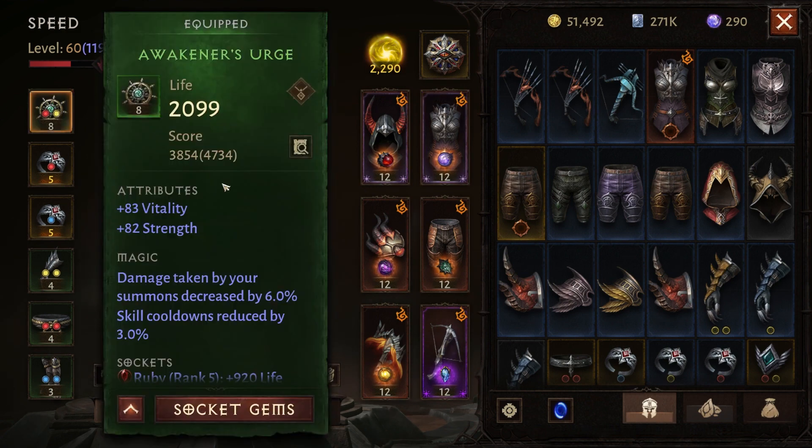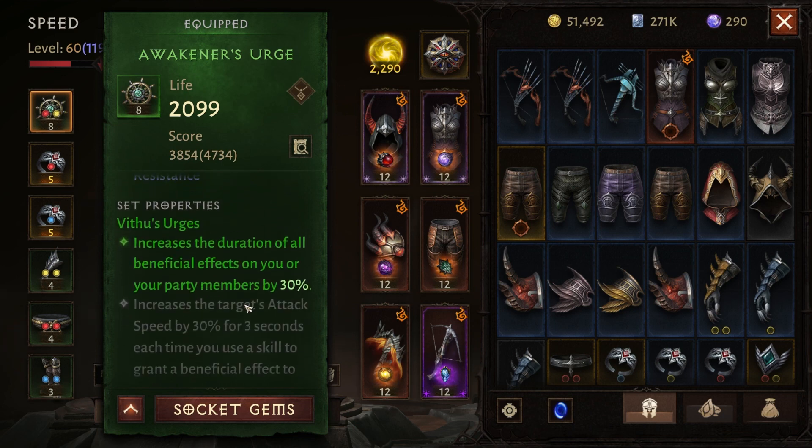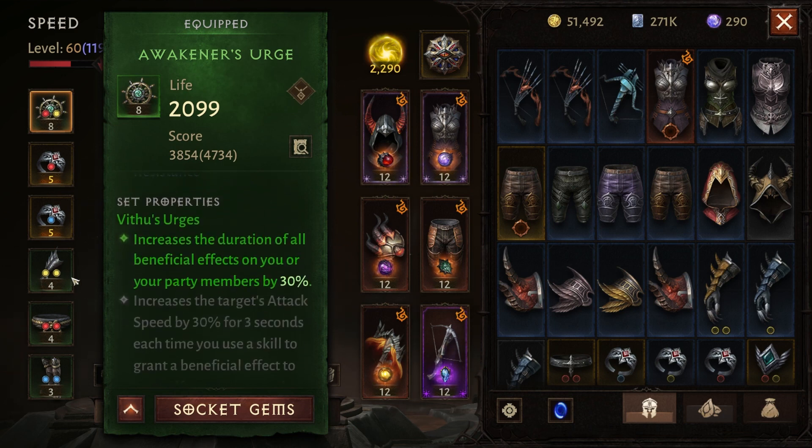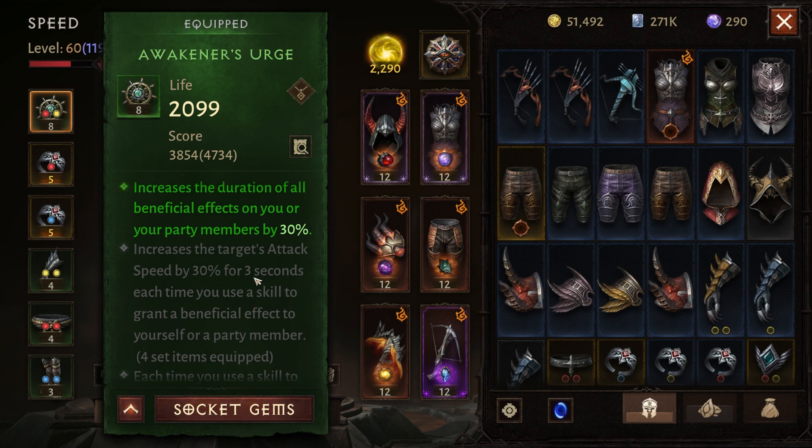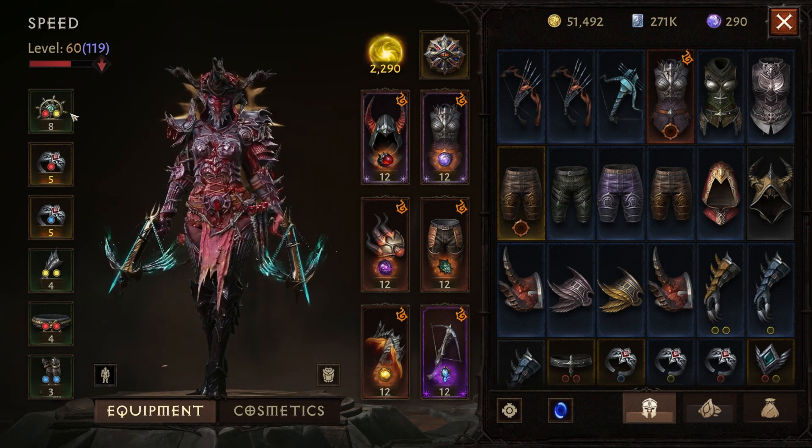For the set pieces, I would suggest any combination of Vithu's with Sha'baz. I'm currently going for a 4-piece set of Vithu's and then a 2-piece set of Sha'baz. Vithu's is so good because even just the 2-piece set extends the duration of Vengeance by 30%, which is huge. Then it increases primary attack speed by 30% every time you use a buff, including the Smoke Bomb, or anytime another person with Vithu's does. Between Vithu's and Sha'baz, you can't go wrong.